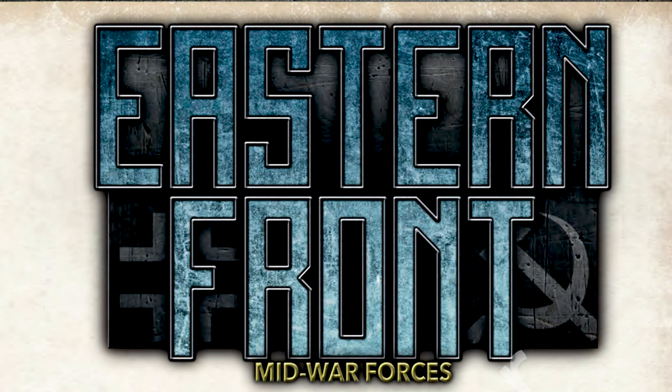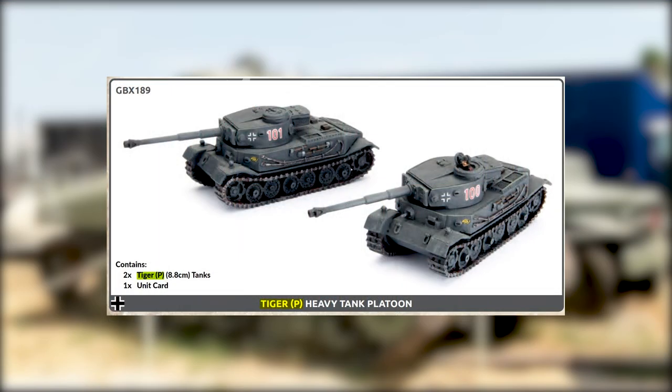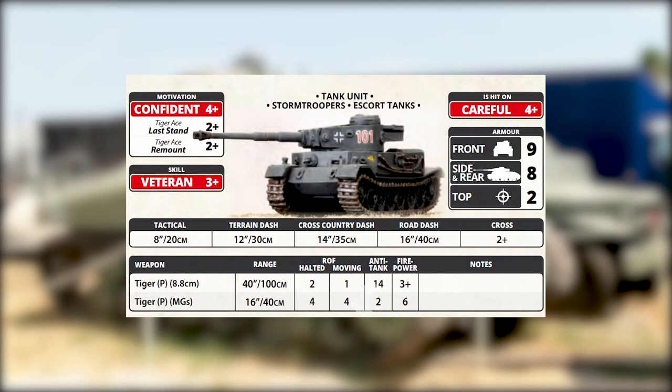The first unit we're going to talk about is the Tiger P. The Tiger P is pretty much your standard Tiger — it has that cool Porsche turret mounted further up on the chassis than the normal Tiger. It looks cool but brings a lot of the same things a normal Tiger would add to your force: the same guns, pretty much the same motivation and skill. It's still hit on a four, it's careful, and has the same armor layout.